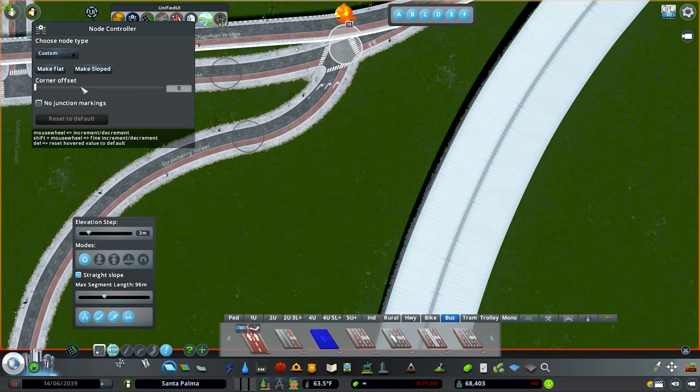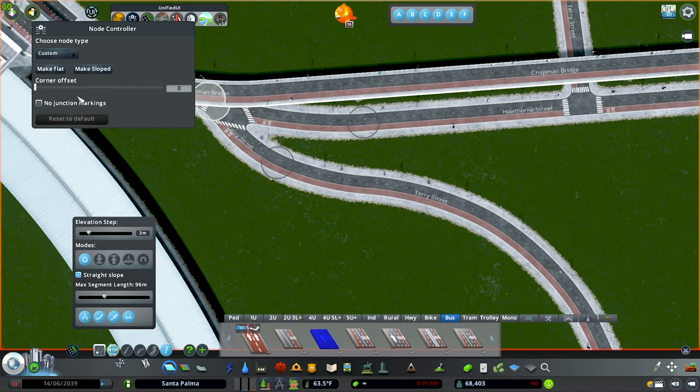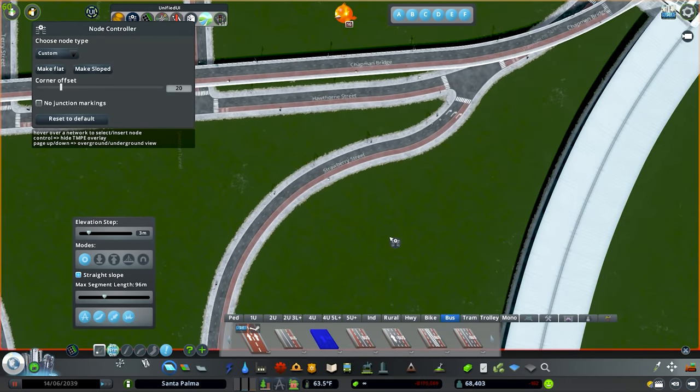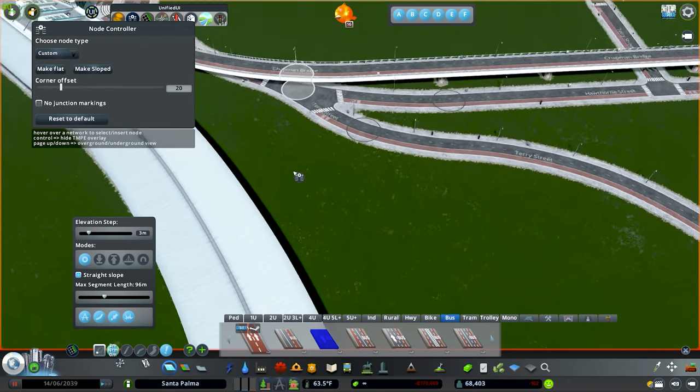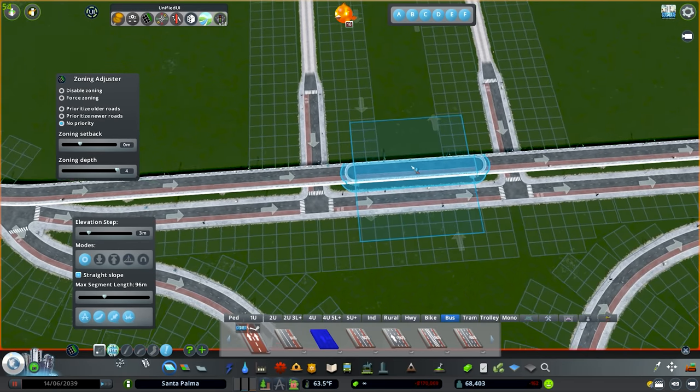I'm just going to jump into node controller and probably up these to 20. We don't need it to be too wide, but we would also want people to be able to keep speed on this, especially if they looked over and saw that there was no cars. That's still kind of sharp for those little pieces right there, but I think we'll keep it like that for right now.